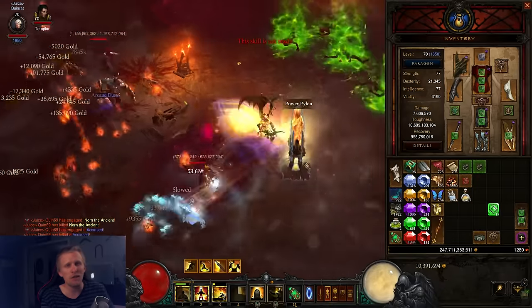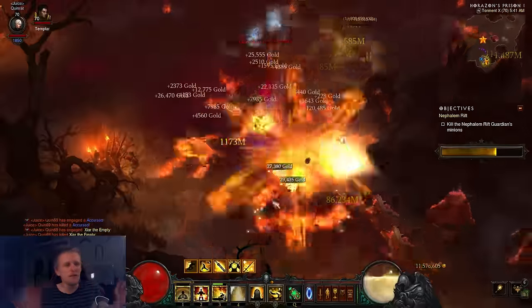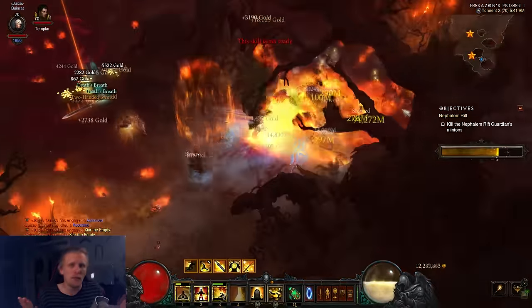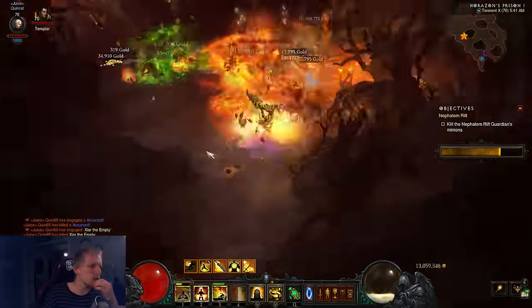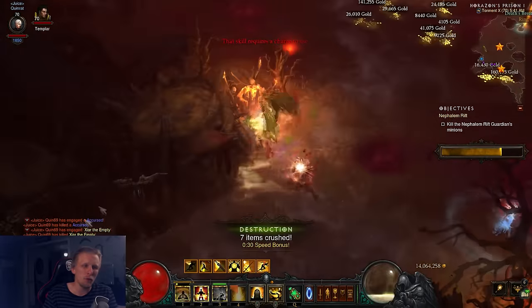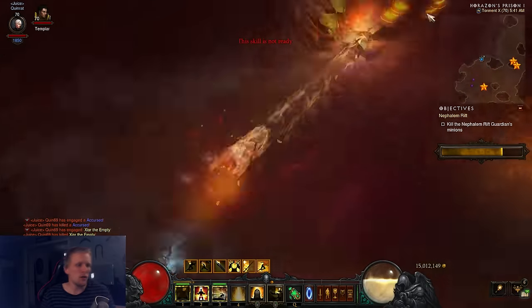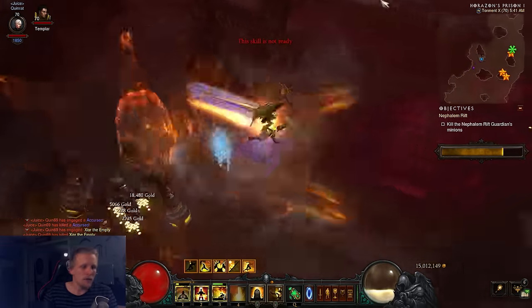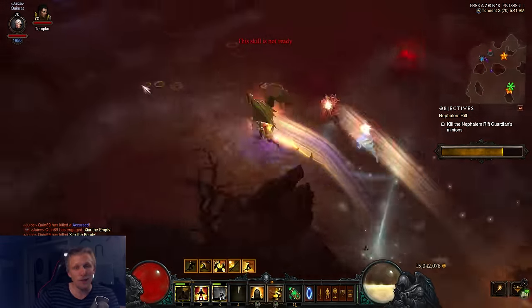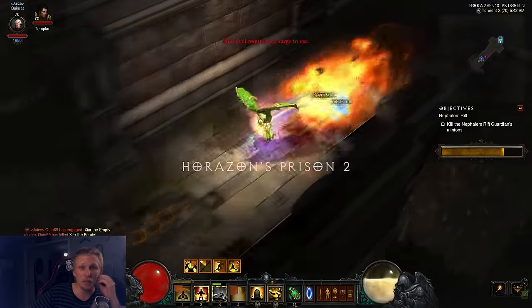Mantra of Conviction Annihilation gives us 30% movement speed whenever we kill a monster — so it's up literally 24/7. We're using Dashing Strike purely for the movement speed with the 20% movement speed rune, and it's pretty overpowered. Then we're using Zephyr on number four — every time I press it I get 30% movement speed, and my character can run really, really fast.